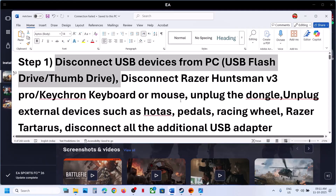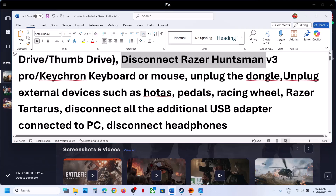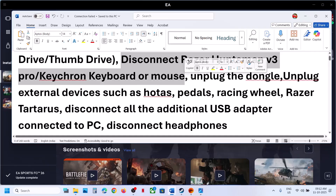This has worked for many players, so it might work for you. If you have any external keyboard or mouse connected — for example, if you have a Razer Huntsman or Keychron keyboard or mouse connected — you can disconnect it and also unplug the dongle related to it, and then relaunch the game.